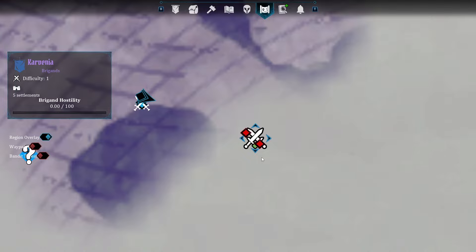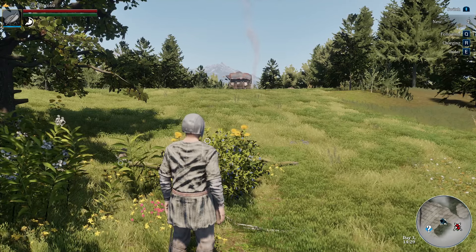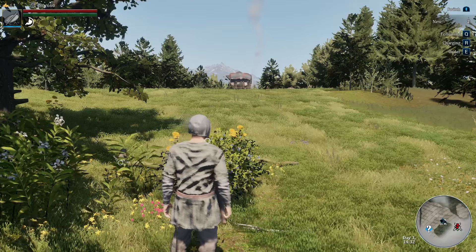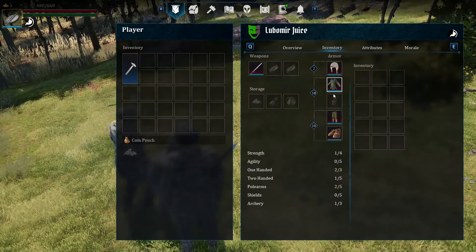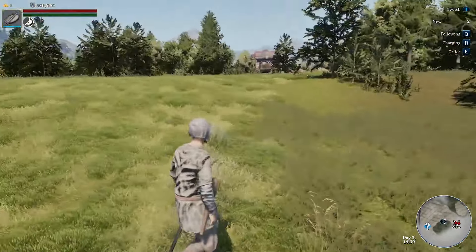Now it's time to attack the small encampment nearby. There are plenty of good reasons for taking out these encampments — looting them is one of the main ones, but you also have to remember that these encampments have their own radius of threat that will spawn bandits who will attack your settlement, kill your villagers out harvesting forageables, and sit very close to resource nodes that are important for progression later in the game.